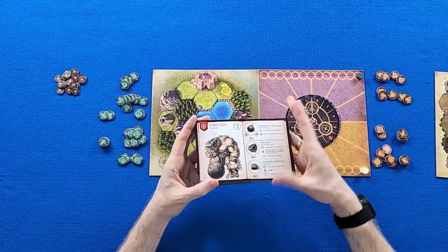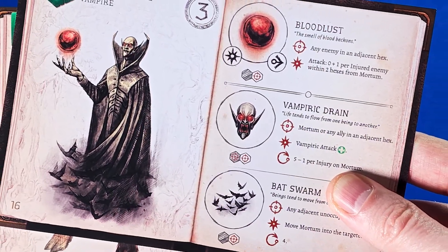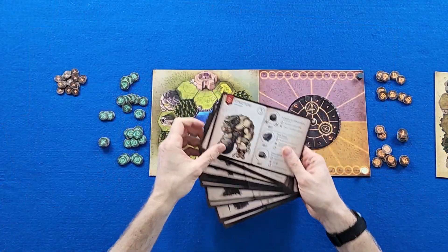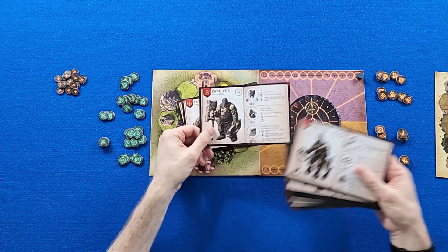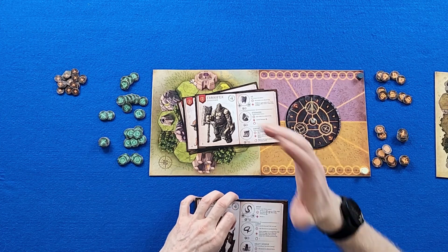Before the game even starts, you need to look at the stack of many summons — multiple summons that all have different powers. Every single player is going to pick three summons, and these are going to be available for your entire play of the game until, win or lose, the game comes to an end. All these different summons have different powers, different abilities, different strengths, different weaknesses.